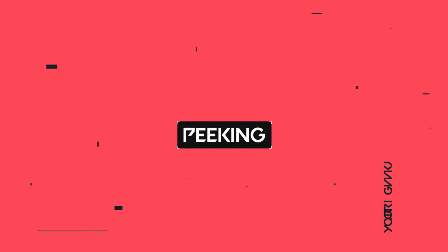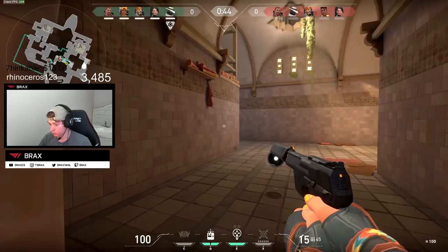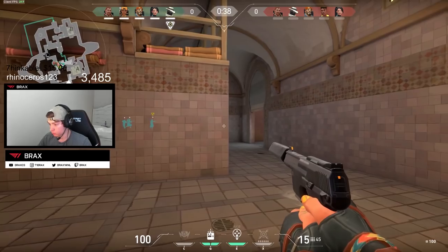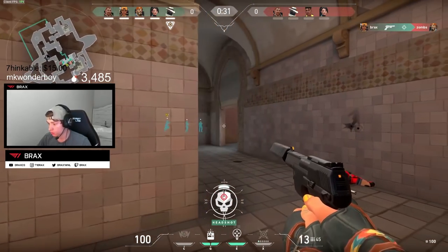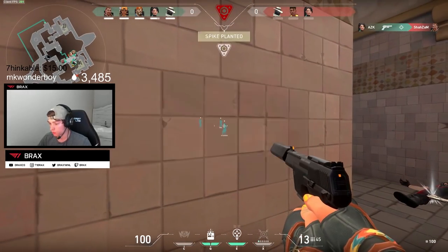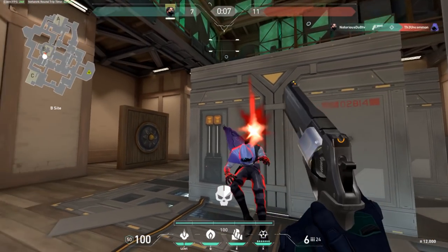For our next tip: peeking. Being able to peek properly is the difference between taking control of an area or losing a fight to anyone holding an angle. Tip 1 — one angle at a time: always focus on one spot before moving to check the next. Don't wide peek, overexposing yourself to multiple enemy angles at once, as this forces you into 1v2s and difficult flick shots. Tip 2 — keep your crosshair at head level: the less you move your mouse to hit the headshot, the more likely you are to win the fight.